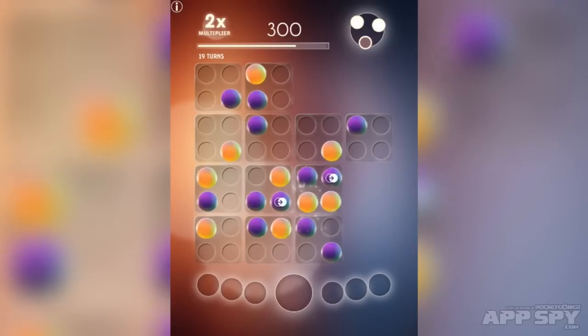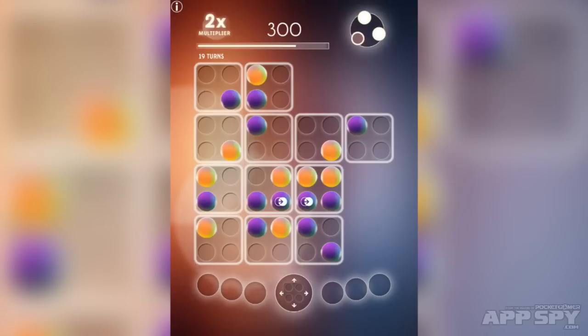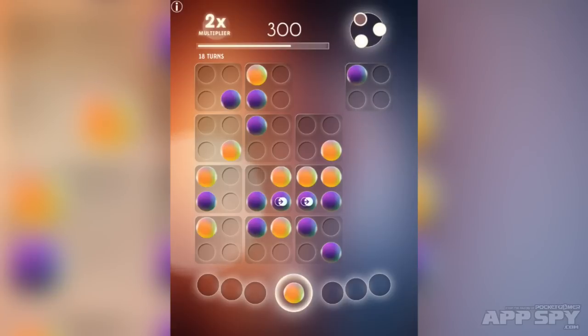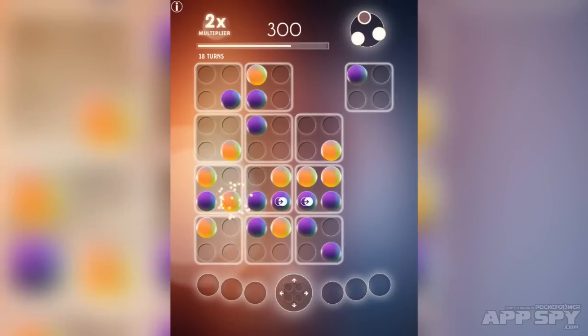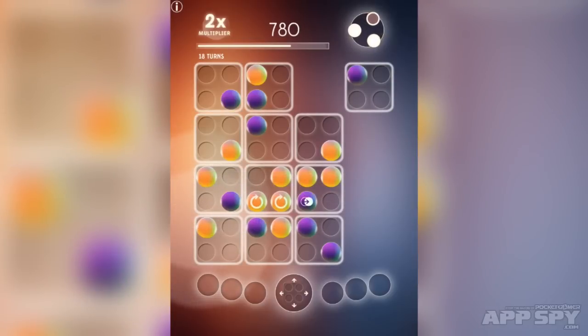I think what we're going to do is grab that one and spin this whole thing around because that will line me up for a really nice six match. And now I'm going to go ahead and move that one there, then move this yellow one here and tap that — change that to a purple one. And there we go, another big match.